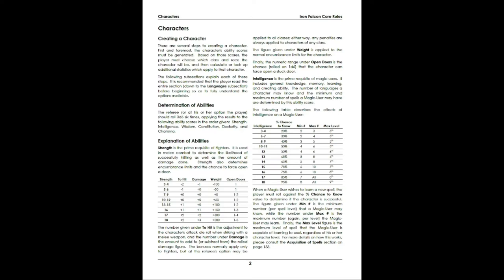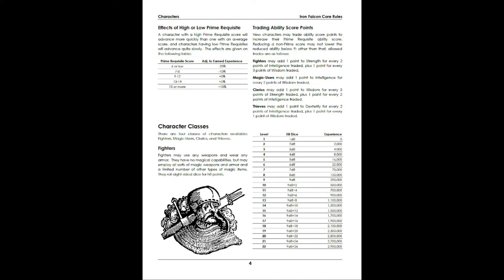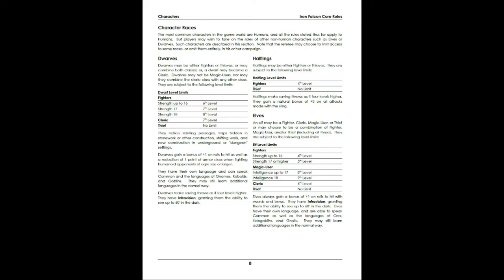The introduction has all the rules for creating a character, and all the charts are here. If anybody is familiar with Basic Expert, Basic Fantasy, Advanced Dungeons & Dragons, or any of the older games, everything here will look very familiar and comfortable. You have the Fighters — these were called Fighting Men in the original, but Fighters is probably a better way to say it these days — your Magic Users, Clerics, and Thieves. The Thief is given as a Standard Class here, whereas in Greyhawk it was an add-on.